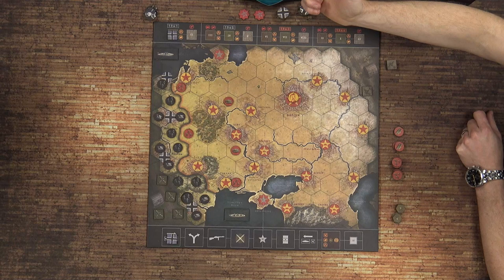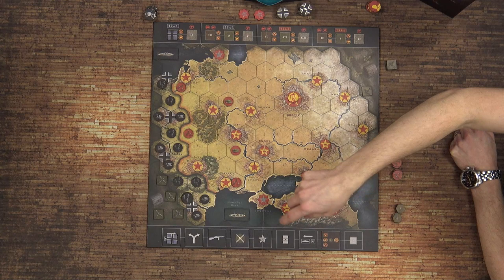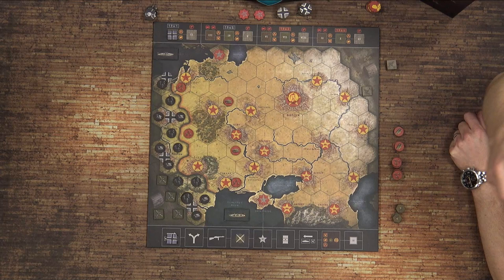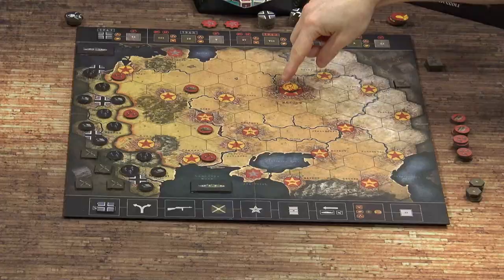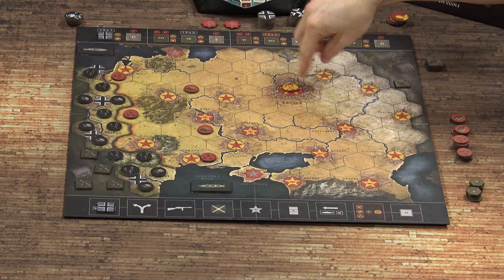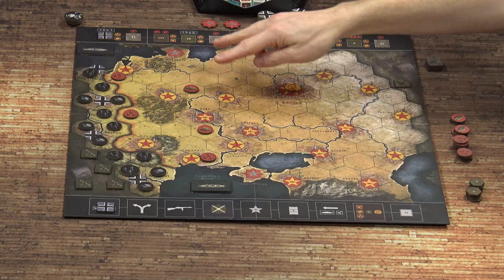Within each turn there are a number of different phases: movement, combat, dealing with partisans, changing control, supply, bringing the units back, and then sorting out Soviet reinforcements. The objective, as the Axis player, is to ideally capture Stalin — represented by this little meeple — in Moscow, or capture one of the two fortresses, Leningrad and Sevastopol, along with a combination of industrial cities, which are these ones with tanks, and normal cities.